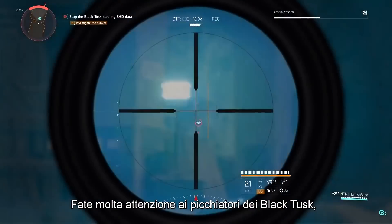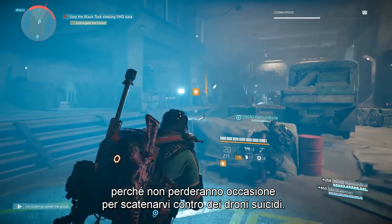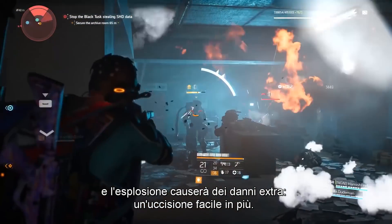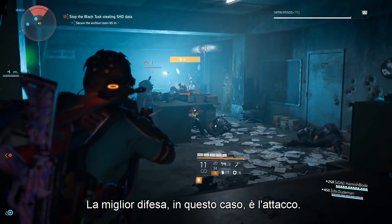You'll also want to pay close attention to the Black Tusk rushers, because they'll be sending suicide drones at you as soon as they can. Watch for that drone deploy icon, take out the drone as soon as it's released, and the explosion will actually do extra damage, giving you an easy kill. In this case, the best defense is a strong offense.